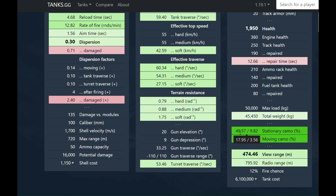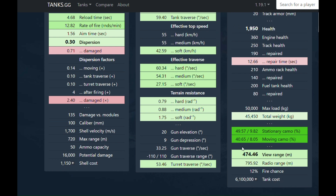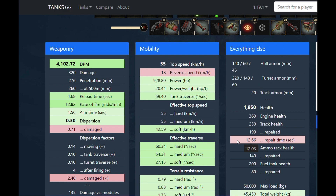A tank with max 450 meters view range is not going to spot you until they are 225 meters away. That is stupid. And we're not even running Optics — we're pulling 475 meters view range. You're not spotting anything in this tank if you're stationary. Even if you're moving you have 41% camo — that is so dumb.